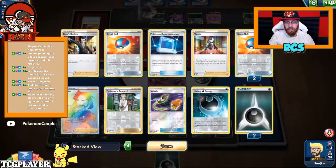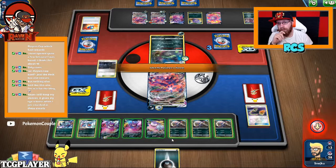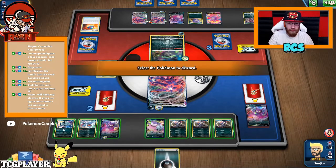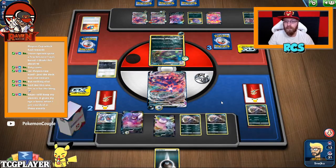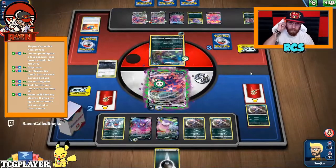I still have Boss's Orders. There are no abilities, but what I can do is I can just discard this fella, this fella, and one Croagunk.